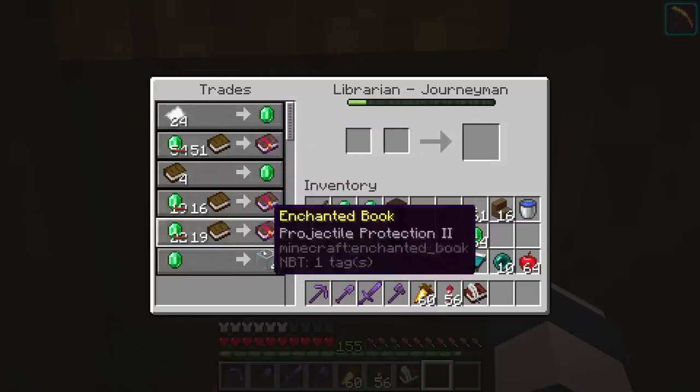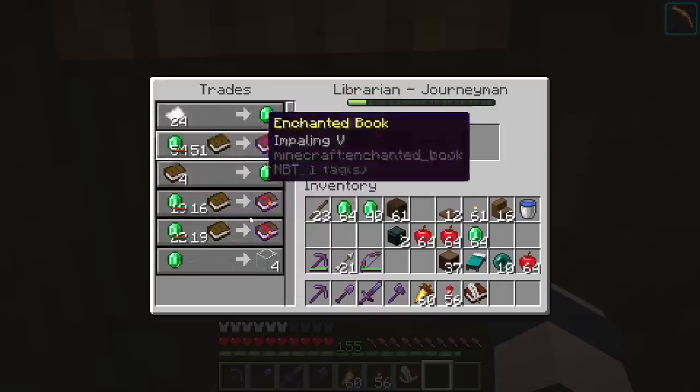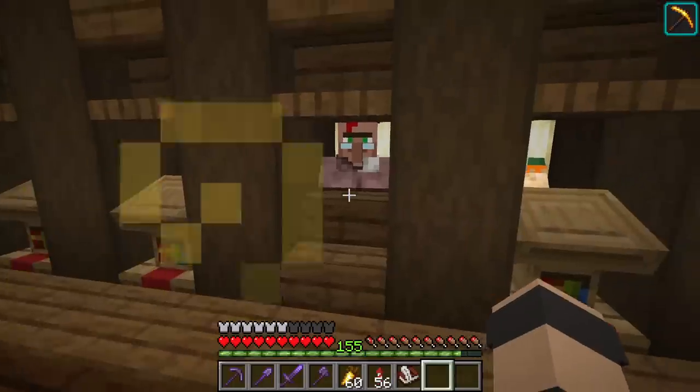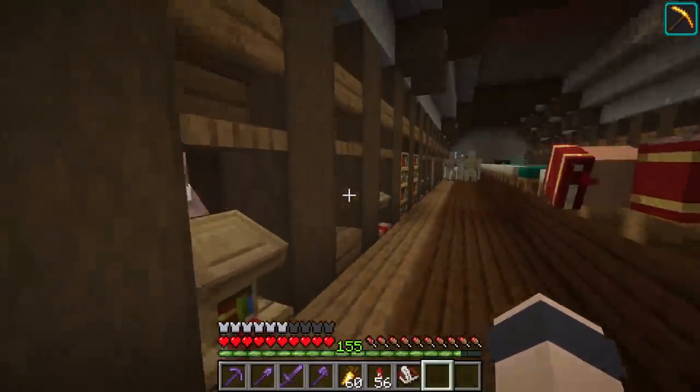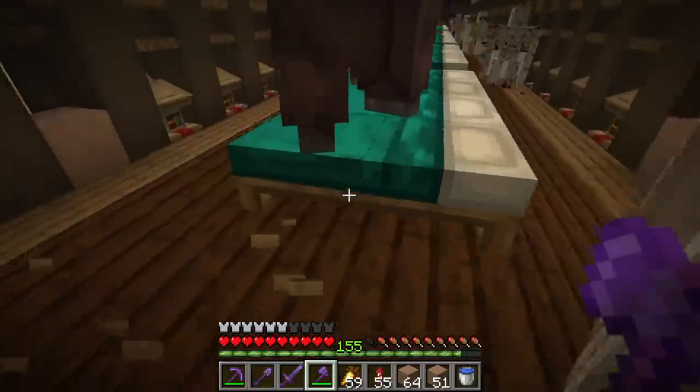All of those Impaling V attempts failed at being the perfect villager I was looking for, so I gave up. This is the one flawed villager we have that doesn't have the book trade — I'm not wasting more time on it. Anyway, moving on: our next goal with the villagers is to start curing them.